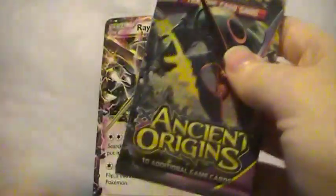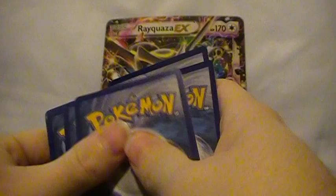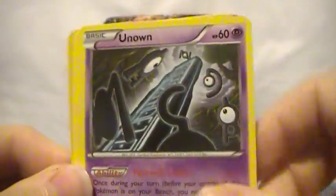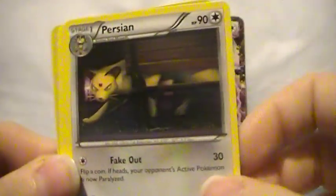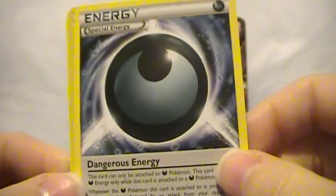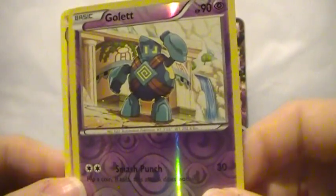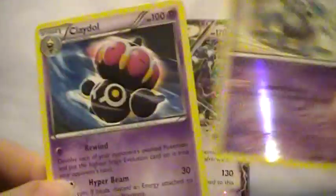Ancient Origins pack: Magcargo, Magearna, Unown, Eevee, Persian, a Spirit Link, Kirlia, Special Dark Energy, Dangerous Energy — two of those — Golett reverse which is a common, and a Claydol rare non-holo. Wow.